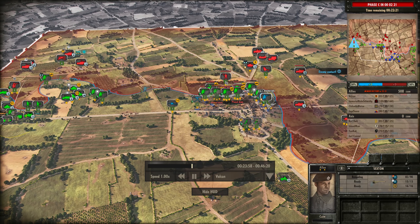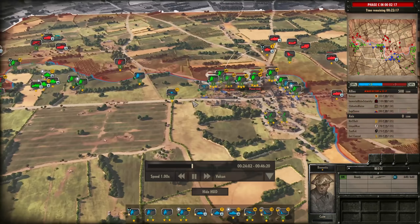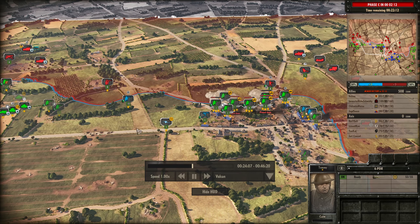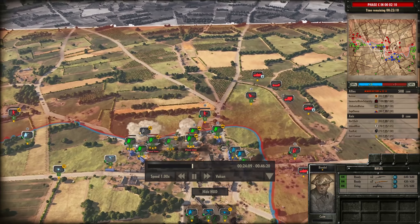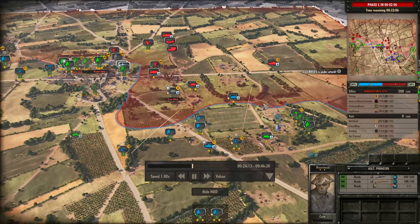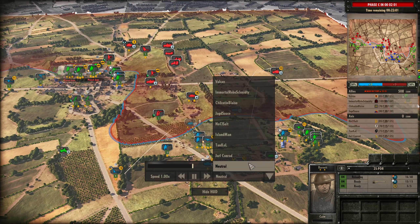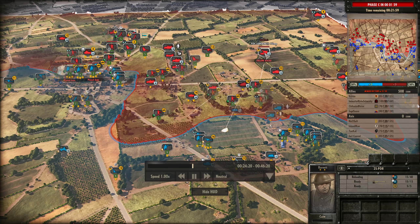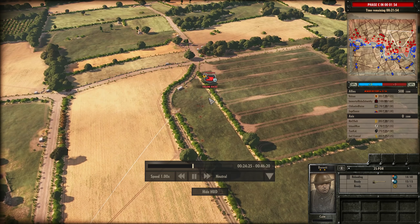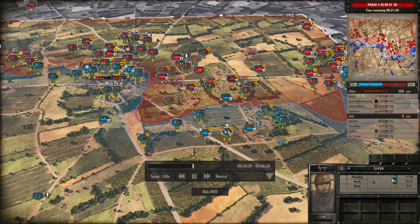Taking out a Pak 38 there anyway. My 25-Pounder has continued to be a nuisance throughout this game. The Pak 43 on the right side also goes down there, and a Me 109 takes out Leo Major eventually. The Sexton from Chilcott and Blaze is going to be trying to do the job. Still 50-50 with 508 points in our favour and 22 minutes left on the clock.